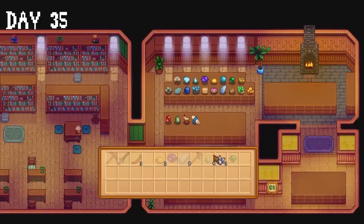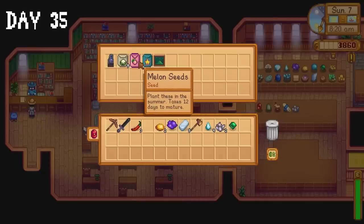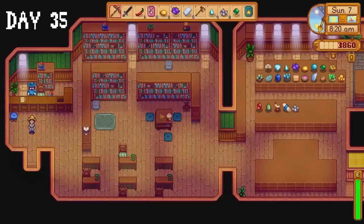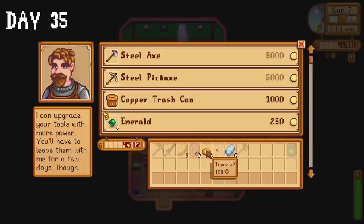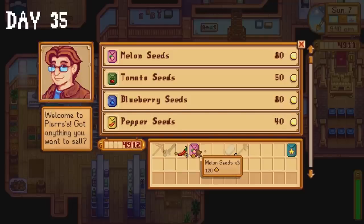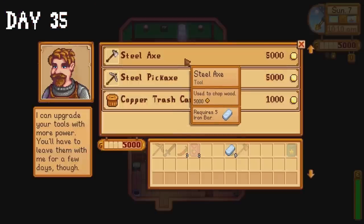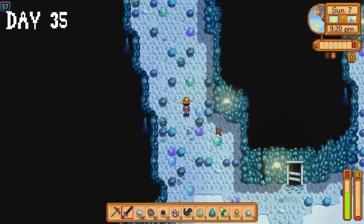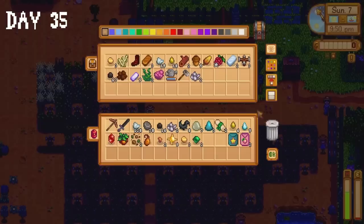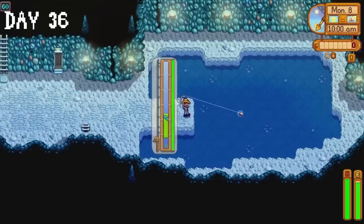I donate a couple of items to the museum to calm my nerves and collect the melon and starfruit seeds we received as rewards for donations so far. I sell a few items to Clint — we don't have enough to upgrade our axe, so I sell a few melon seeds to Pierre to reach exactly 5,000 gold and return to Clint to ask him to upgrade our axe. I spend the rest of the day collecting iron ore and actually went to sleep instead of passing out in the mines this time.